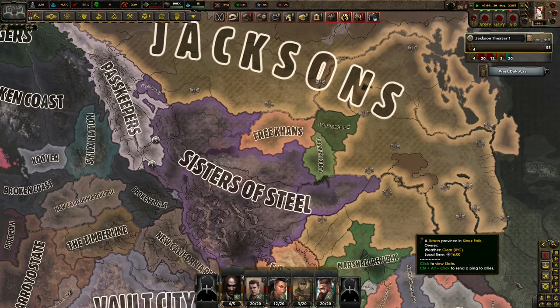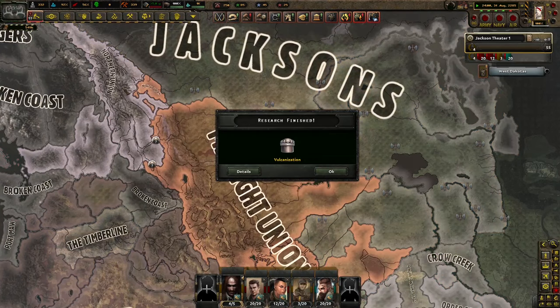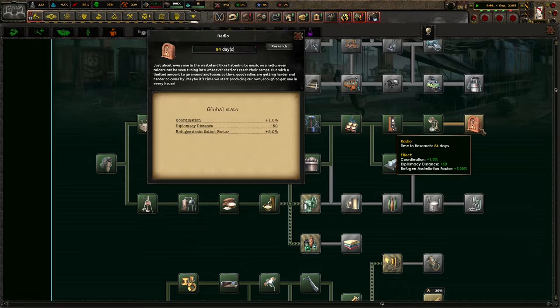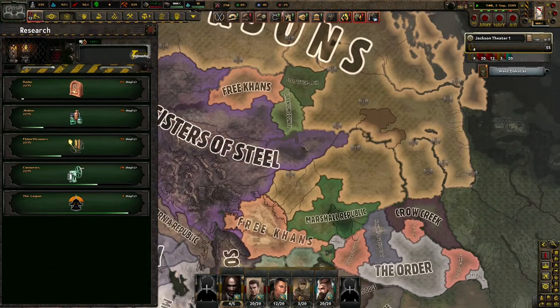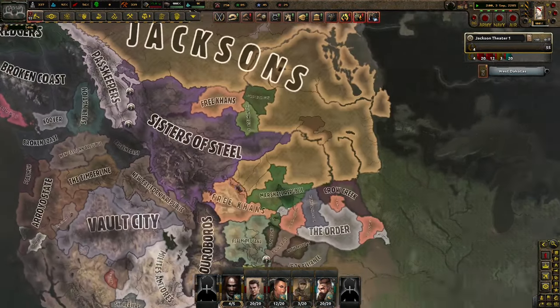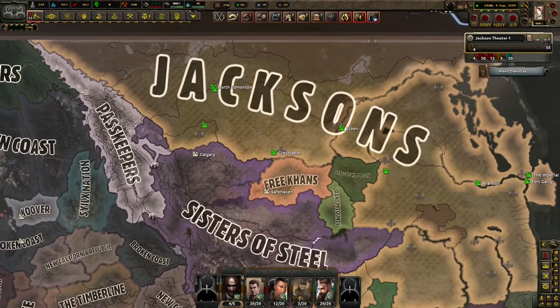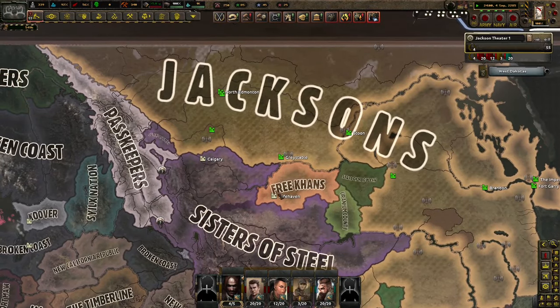They actually went to war with the Union of the Machine too, which is why we're all the way up here finally. Our industry is fine, it's just some manpower issues. Unfortunately it's console commands. We've still got to go to war with the Sisters of Steel. I forced them to go to war with the Northern Union - at least have them do something. So they went to war with us immediately because they wanted to.